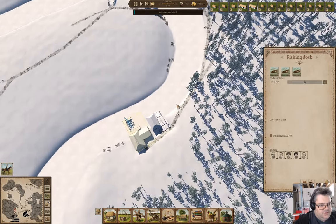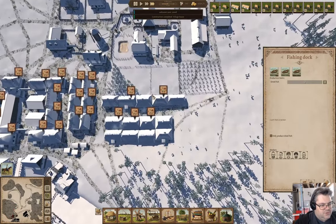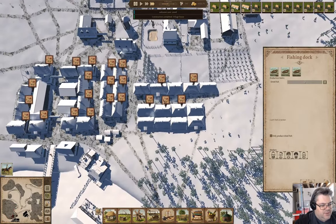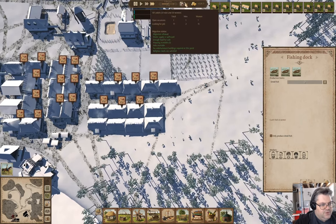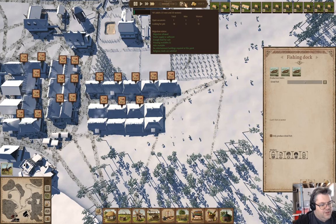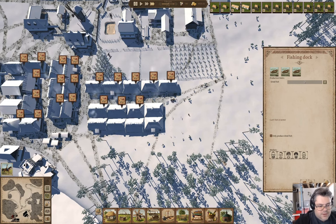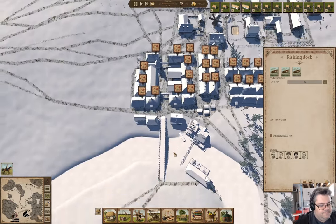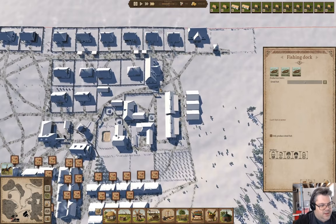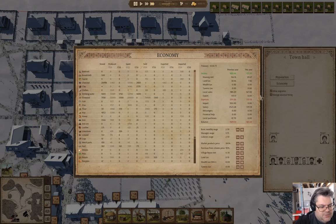We can't fish in the winter. It's February now, so winter should be ending soon. We do have three open houses and two more being built. What I'm going to do is go in here and make some adjustments to the economy.